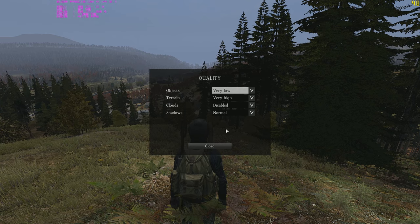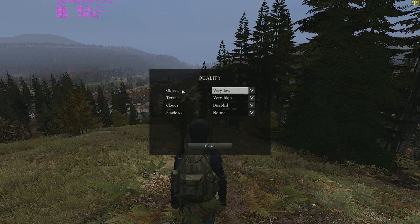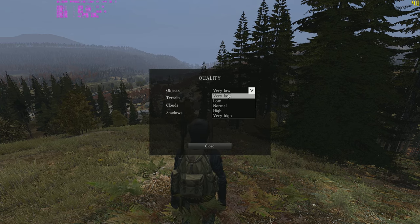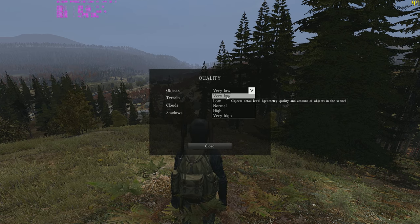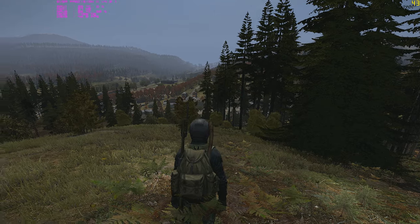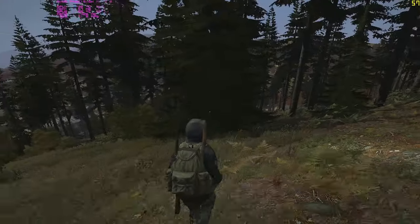In the quality section, this is where the whole FPS problem comes into play. Terrain can't be touched because it's a server-forced option. Objects, however, is the most significant FPS killer in the game. This can be changed in the config files, which I'll show later. If you want to get the most FPS, set objects to very low. This will give you a significant FPS increase and the game will feel pretty smooth overall. This option is really good for close-quarter combat.